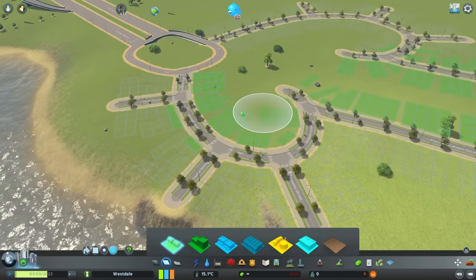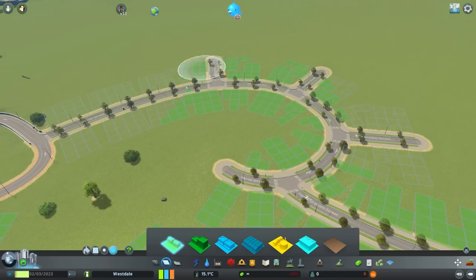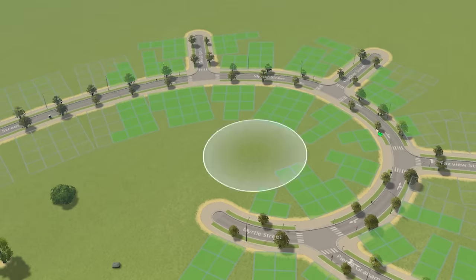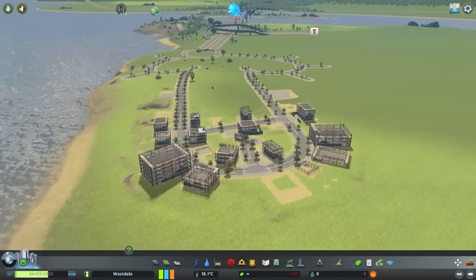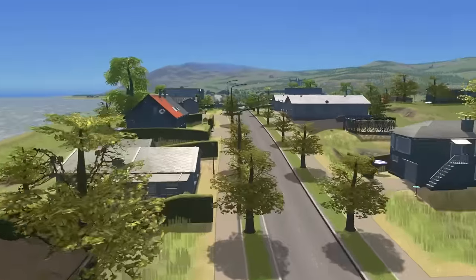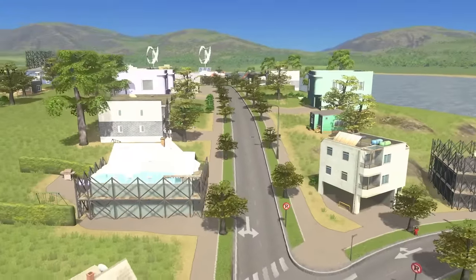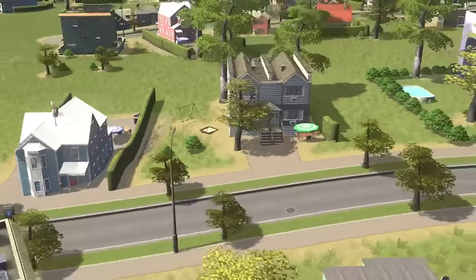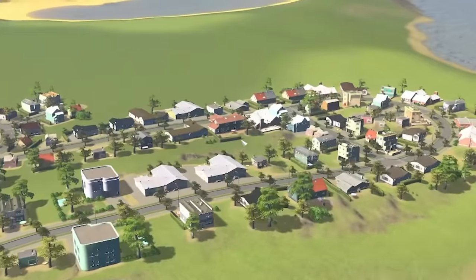We really mustn't forget these areas — these often get forgotten in city layouts. We need to work these. And then we should see civilization appearing out of the ground. This looks like a lovely area to live. The only thing that could possibly ruin these people's lives is if they have a horrible commute to work. Remember, that's not going to happen. We're going to make sure their commute to work is lovely.